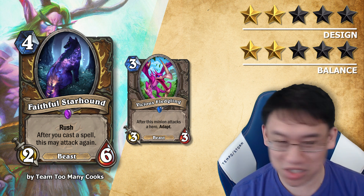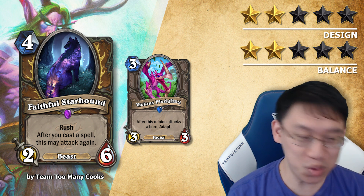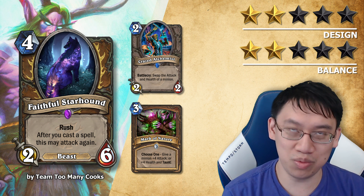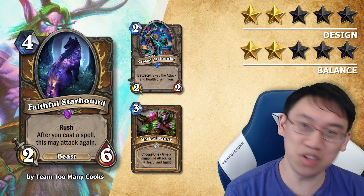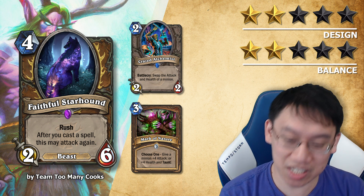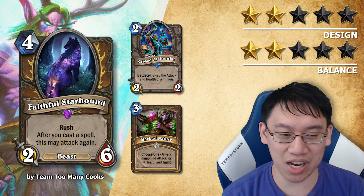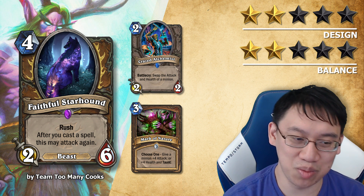Fateful Starhound is actually even worse than that. You play this on turn 4, and if your opponent doesn't deal with it, then on turn 5 OTKs are quite possible. You can play the Crazed Alchemist on it or Mark of Nature, attack, play one of those buffs, attack, play another buff, attack, use a coin or an Innervate, attack, play another spell, attack. Basically the card has Mega Windfury in the craziest of situations, and you could easily deal 30 damage to your opponent on turn 5. Just really spooky and way too overstated. In general, 'after you cast a spell, this may attack again' is just way too scary of card text to put on any card.